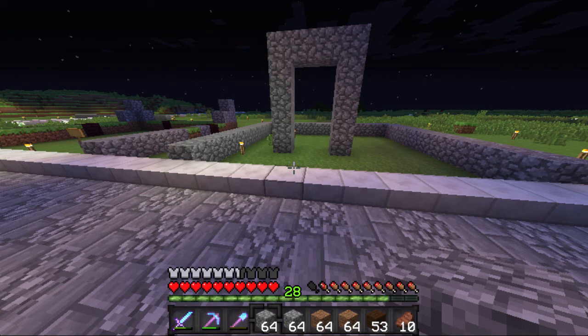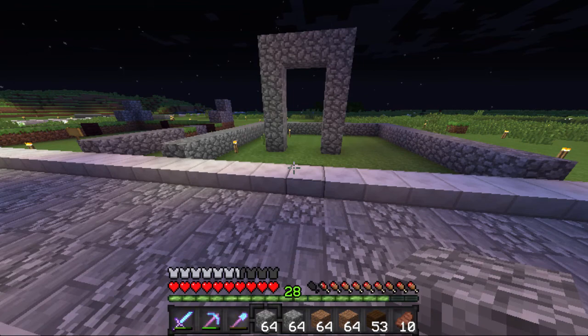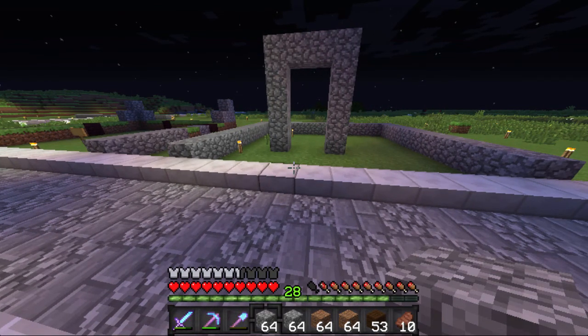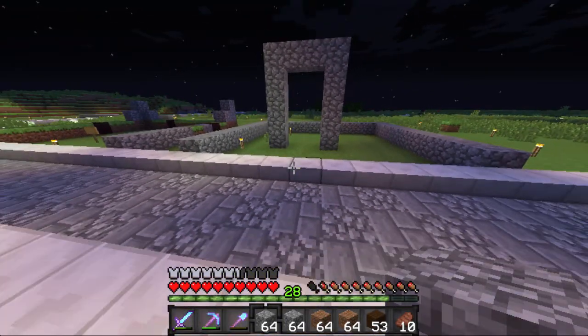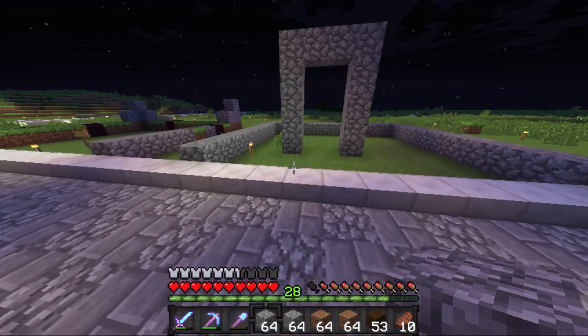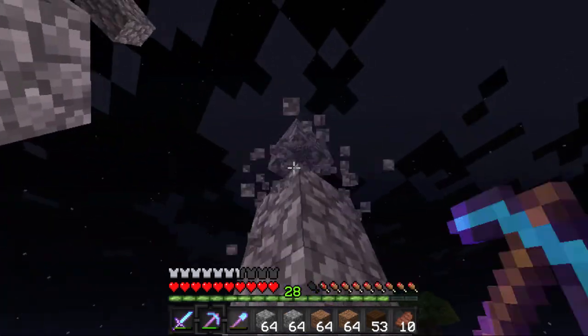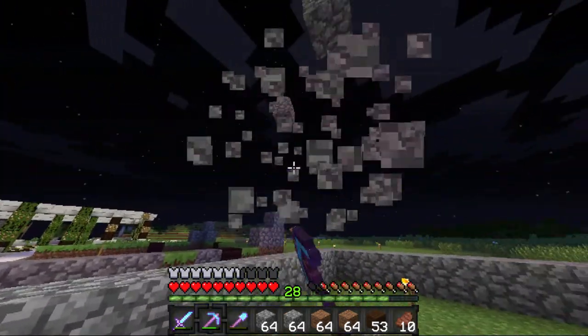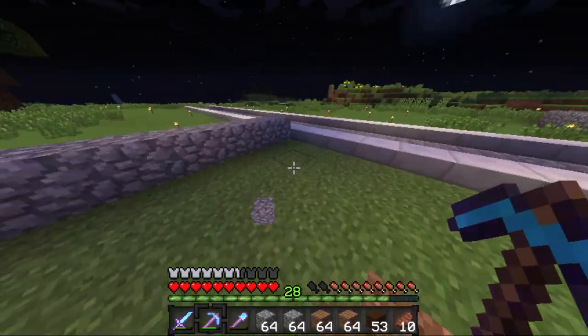Sorry about the noise in the background. Basically the original build consisted of cobble, dark oak logs, dark oak wood, and some brick. I liked it but it just didn't seem like the right type of build for a cobble and dirt place, so I decided to start replacing the blocks with the ones that are actually going to be in the shop.